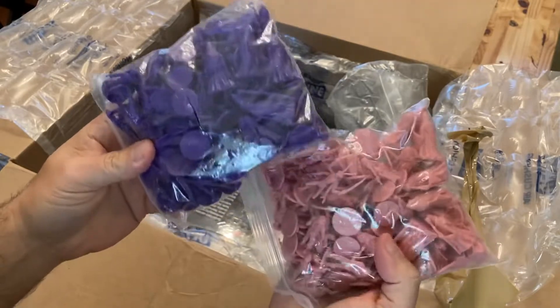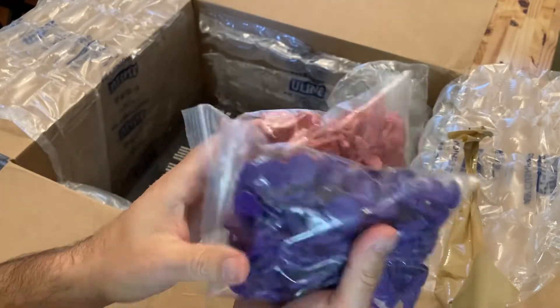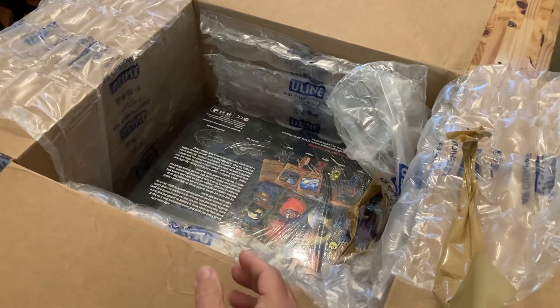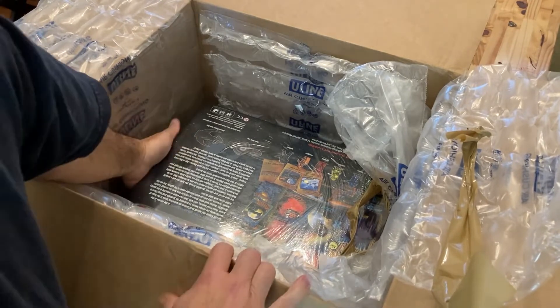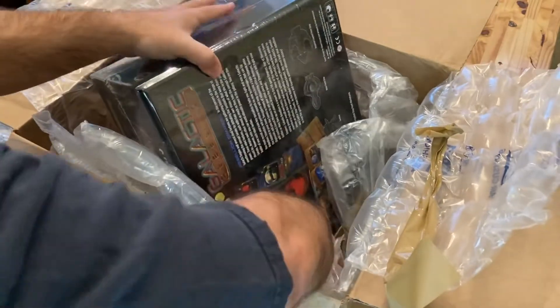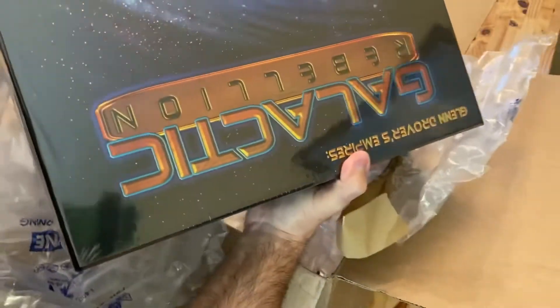These are extra plastic pieces from Glenn Drover's Galactic Rebellion, which is also in this box — the main reason I made this order. Glenn Drover is the one who does Raccoon Tycoon, and also designed one of my favorite games, Empire's Age of Discovery. This game is based on that, so I really wanted to pick it up. It's gotten sort of middling reviews, but I want to try it out for myself.